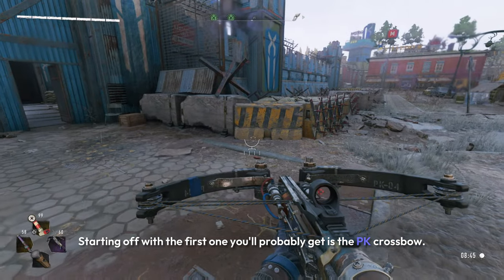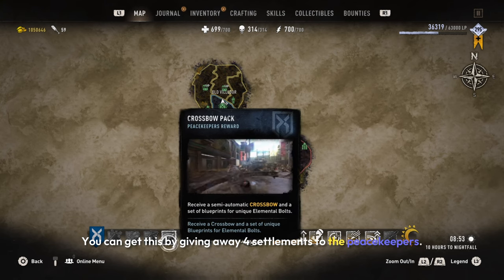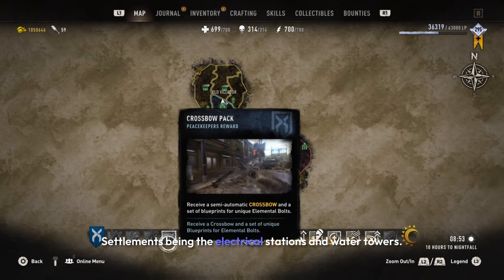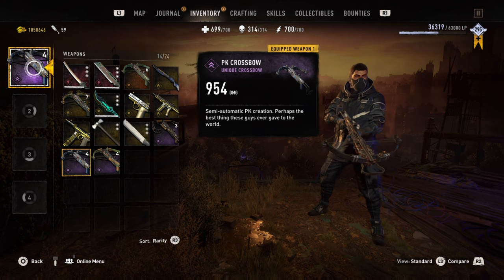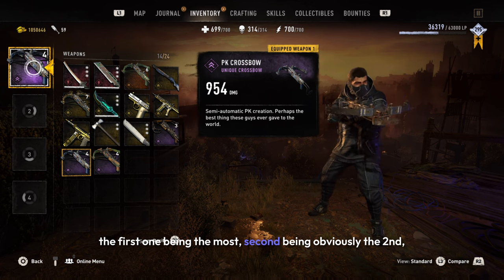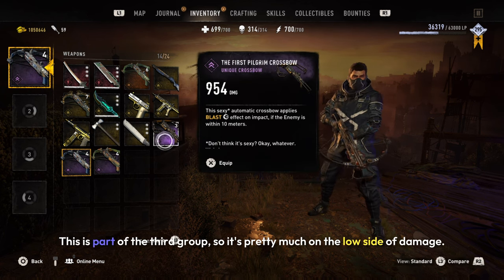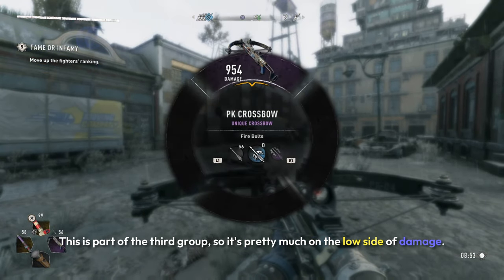Starting off, the first one you'll probably get is the PK crossbow. You can get this by giving away four settlements to the Peacekeepers — settlements being the electrical stations and water towers. In terms of damage, there are three levels: the first being the most, second being the middle, and the third doing the lowest. This crossbow is part of the third group, so it's on the low side of damage.